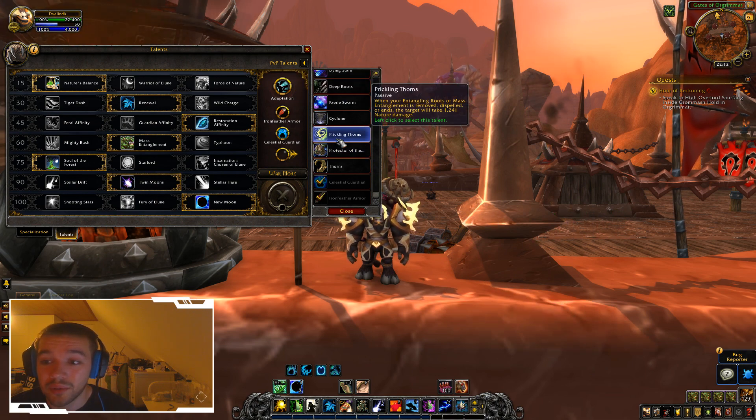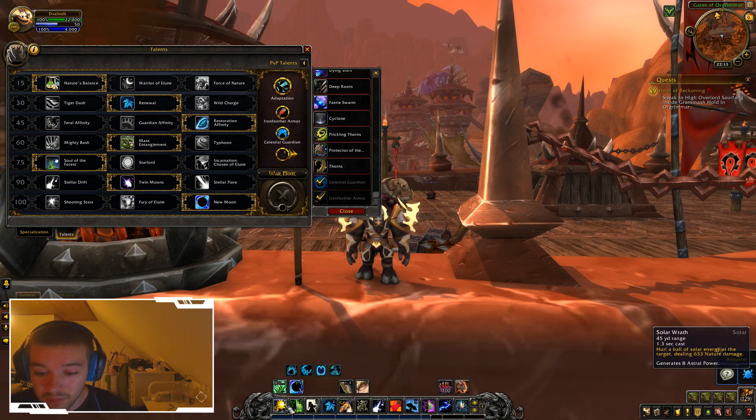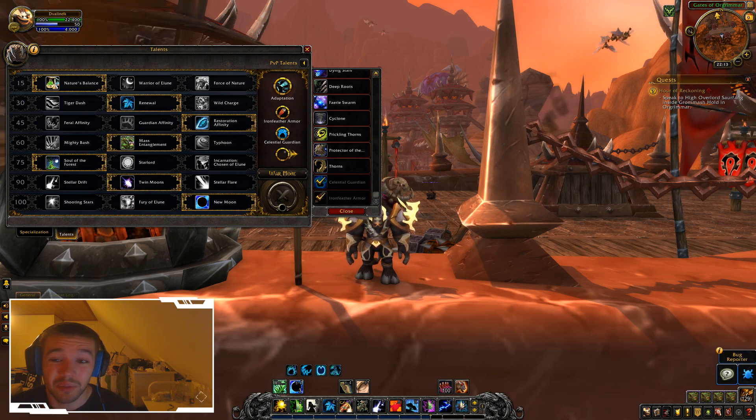When your Entangling Roots or Massed Entanglement is removed, dispelled, or ends, the target will take 1000 nature damage. So if it's dispelled or removed, they take damage — and the damage is the same as two of my Solar Wrath hits, so that's actually pretty significant damage.